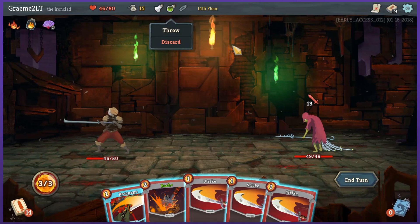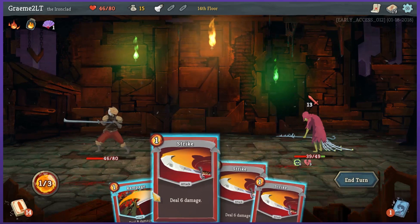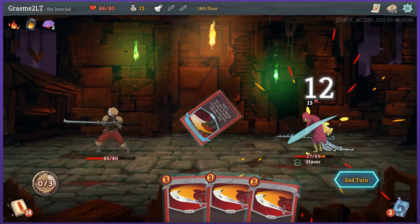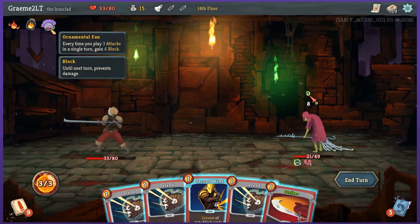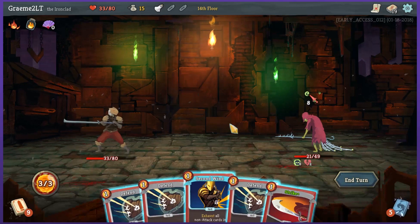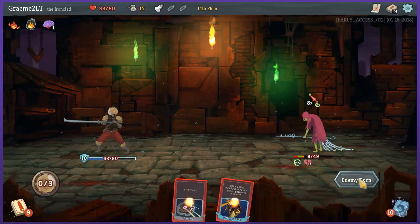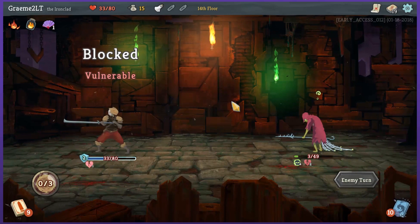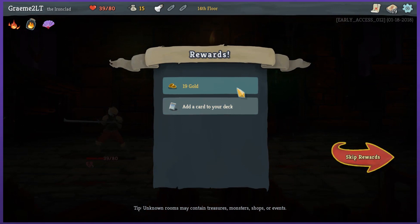I'm just gonna throw everything I can at this. I'm gonna make him vulnerable. Does that not actually improve the damage? 50% more damage — yeah, so this should do 12. He'll do 13 — that's a pretty big hit to take. If I get a good set of cards, I could potentially finish him off. I'll just block — 10 block, that's good enough to cancel out what he's gonna do. End turn. Glad I didn't use the regen against this guy because it's not gonna last many turns. I'm vulnerable now — I could do basically anything to finish this guy off. Not a difficult pre-boss battle.